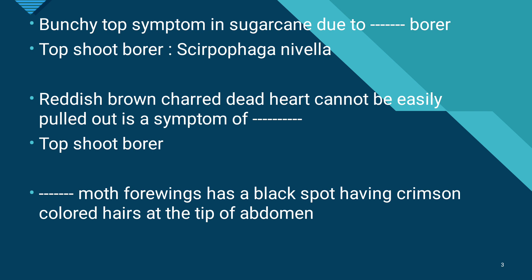The top shoot borer moth has four wings with a black spot and a tuft of crimson colored hairs at the tip of the abdomen. This is observed on the female moth and serves as a key identification mark for Scirpophaga nivella.